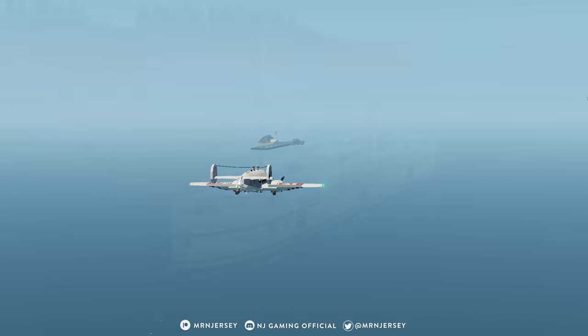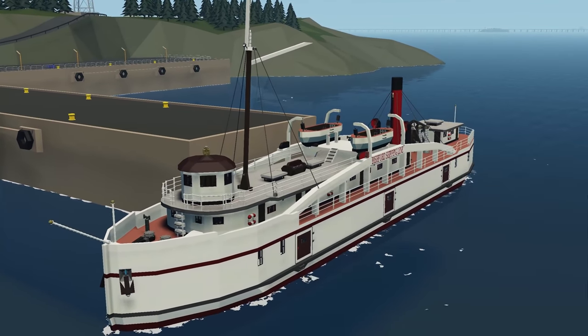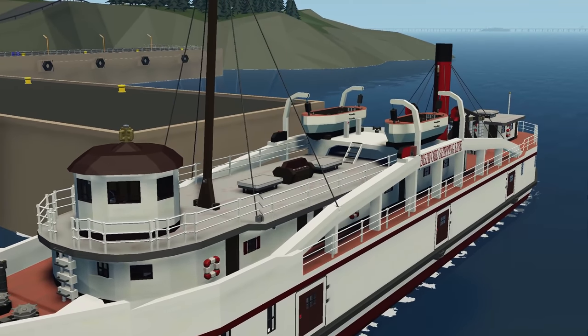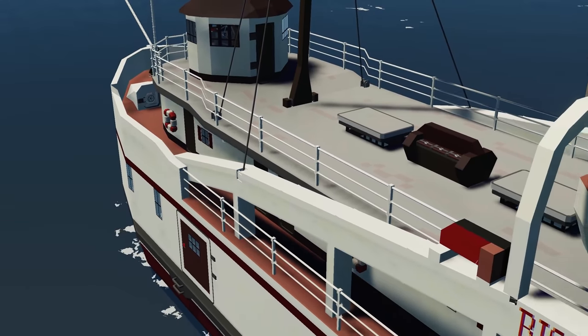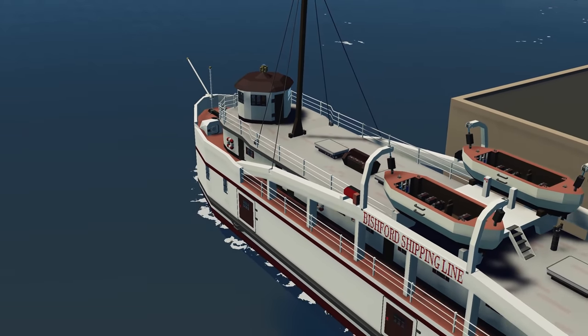Starting this episode off with the first creation, we have the SS Skommer. This is a sinkable Great Lakes cargo steamer — a steamship with a coal hopper, top speed around 15 knots, and a full interior. Let's go and spawn this in and see how it works.